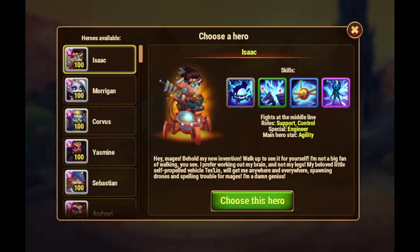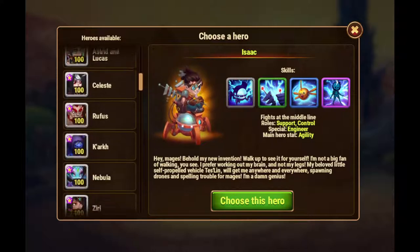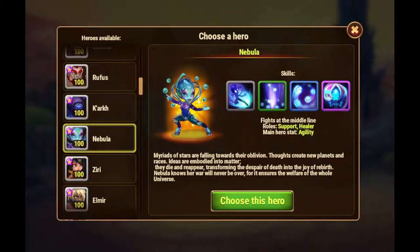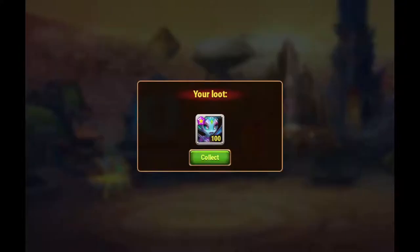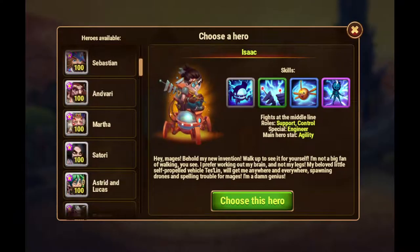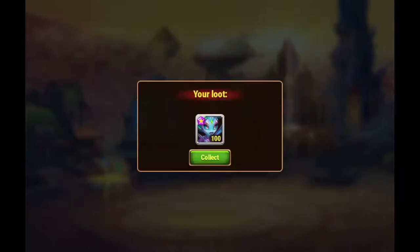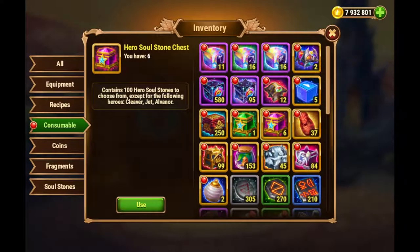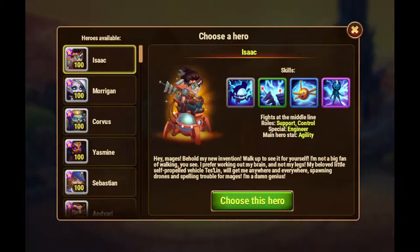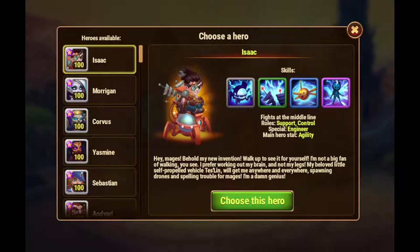So we'll look here for Nebula. Here is Nebula and we just pick this one. We're going to do one more of these for Nebula. And then we're going to pick another one of 100 for Isaac. Isaac right here.